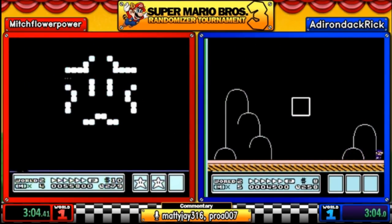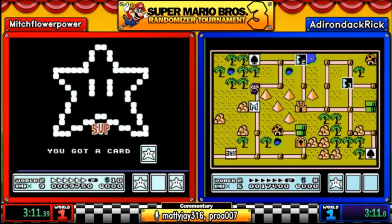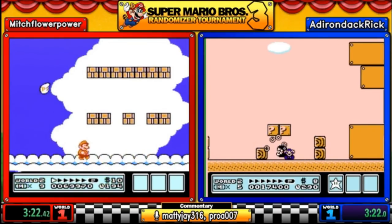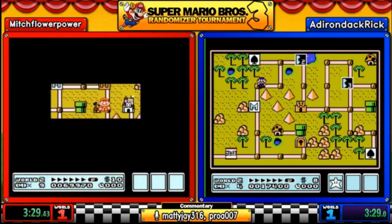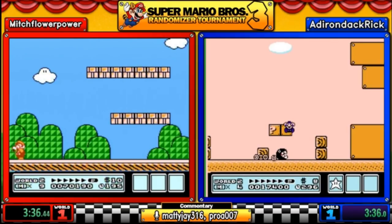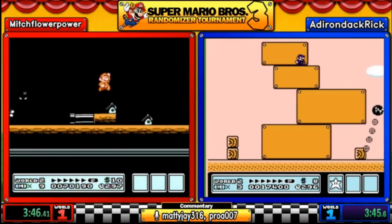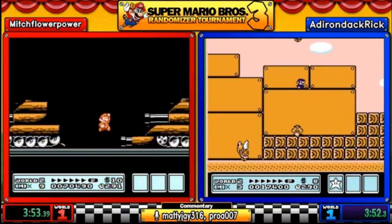We don't talk about 5-9 unless we have to see it. Mitch picks up a frog suit, adding it to his item tracker. Rick finally gets through his first level — the quicksand level 2-2, so more vanilla in world but not in position. Rick is picking up items from hammer bros, getting a nice stockpile including a hammer. Hammers break rocks and locks, which will make some worlds much faster.